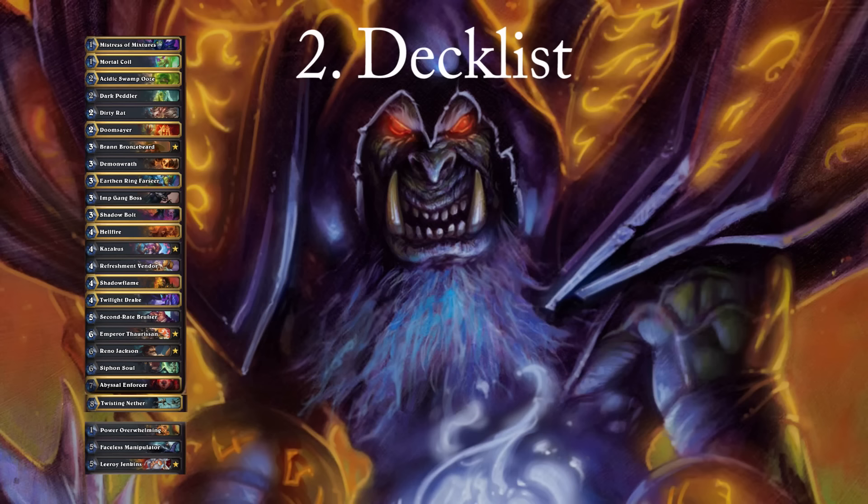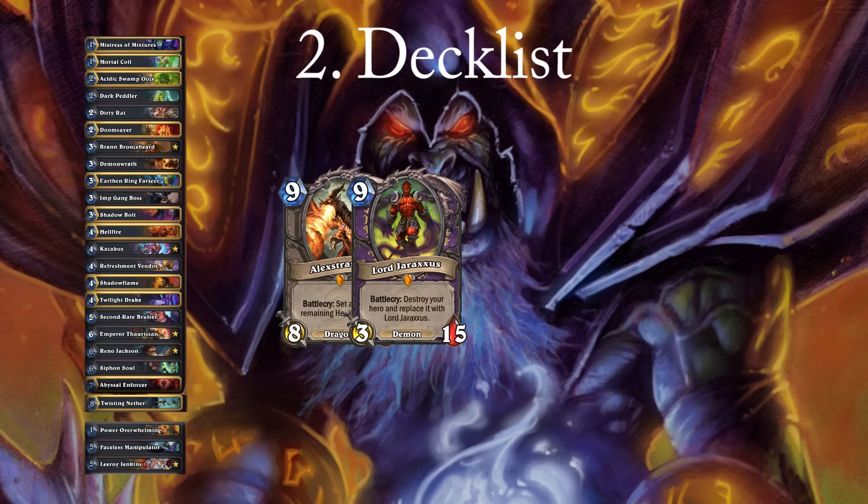There are a lot of different options for Renolock, so I will give you a quick look at the options and in which case you want to run them. First, I will discuss 4 cards that you only want to run one of each, because they are very similar. The first two are Alexstrasza and Lord Jaraxxus, both of which can set your health to 15. You want to run Jaraxxus when you face a lot of slow decks that do not have the ability to handle him, such as Reno Mage. While Alexstrasza is usually better in other matchups, where her instant body is more important. Another plus of Alexstrasza is that she is less situational and often immediately pressures your opponent. Since there aren't too many slow decks in the meta, and those decks that are slow are still very beatable without Jaraxxus, I have chosen to play Alexstrasza because it helps more in the matchups this deck struggles with and also synergizes better with the combo.